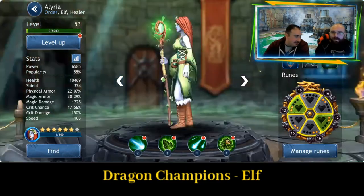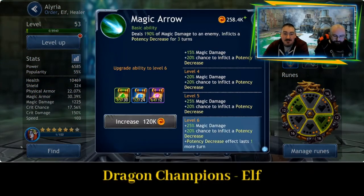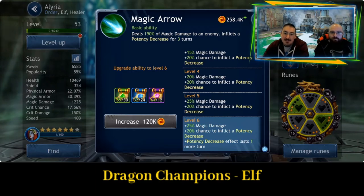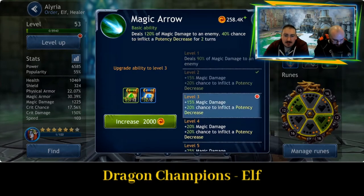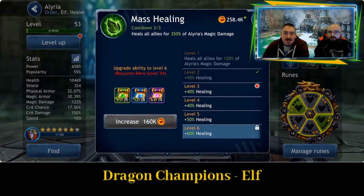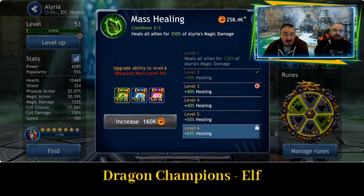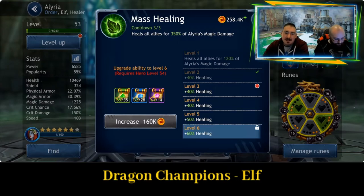Illyria — that's her name. This is your starter healer, the first one you start with. First ability, Magic Arrow: deals 190% of magic damage to an enemy, inflicts a potency decrease for 3 turns, but that only comes in from level 2. Second ability, Mass Healing: heals all allies for 350% of Illyria's magic damage — standard across the whole team healing. It's sort of middling in terms of the amount of health given back, but it's incredibly useful. Standard healer, good.